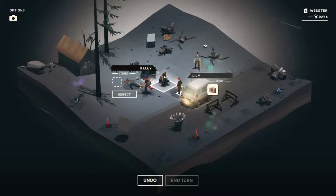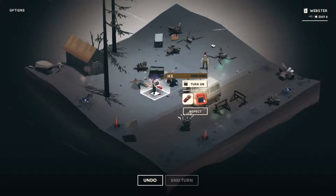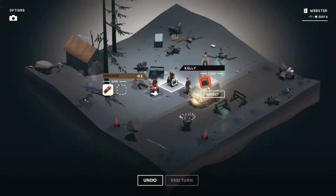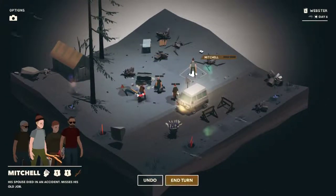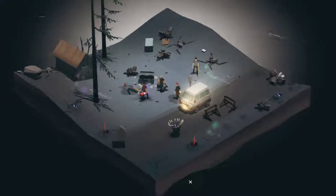We'll give Kelly the boombox. We've got the fuel. We've got a stick. I kind of want more fuel and definitely want that axe. I think what we're going to have to do is steal that axe and then we're going to leg it. I can't believe we just killed that guy.